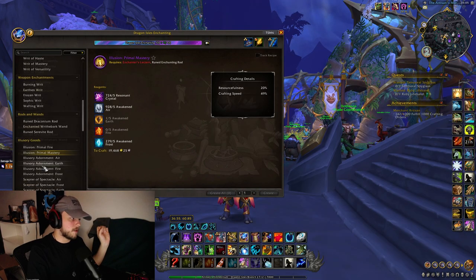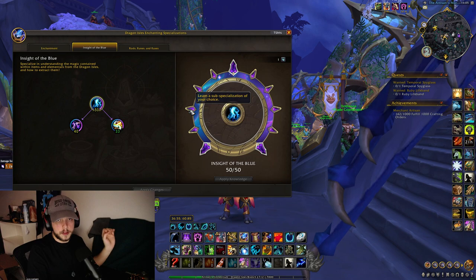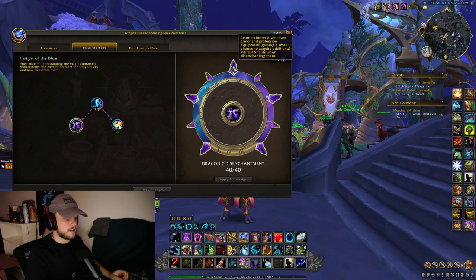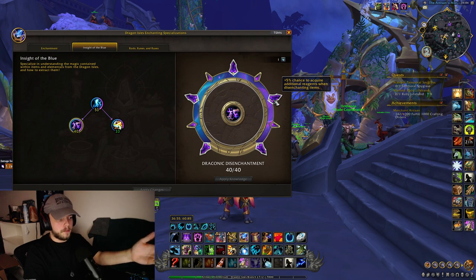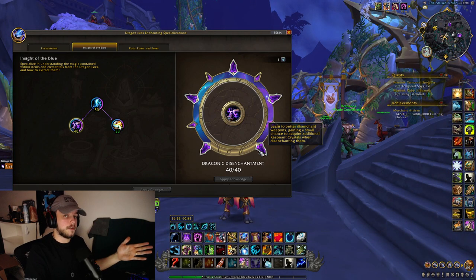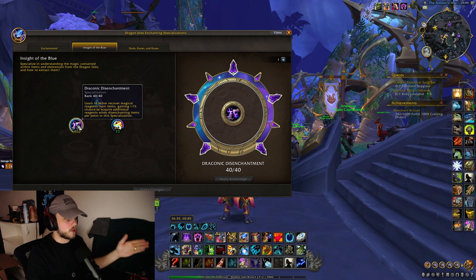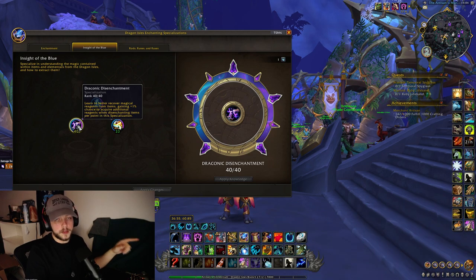For enchanting though, you are going to need just a little bit. You need to put 10 points into the blue specialization to unlock a sub-specialization called Draconic Disenchantment. Getting at least 20 points into Draconic Disenchantment is what you need to make this shuffle really good. Additionally, you'll get a plus 5 chance to acquire additional reagents when disenchanting items, and eventually a higher chance of gaining resonant crystals from weapons.